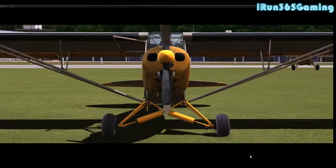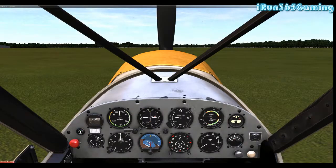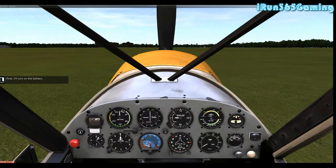The instructor says 'Why don't you hop in?' So if you want to learn how to fly - I'm not sure how realistic this is, but hey, it's a lot of fun. Let's get the engine started. First he'll turn on the battery. Now there are only two bits of information you'll need from the instruments during this lesson: airspeed and altitude.